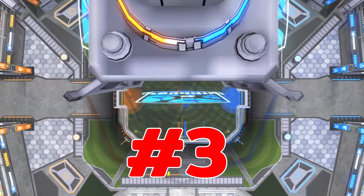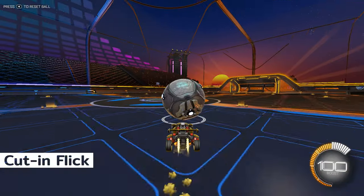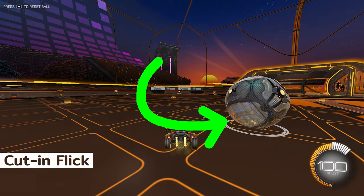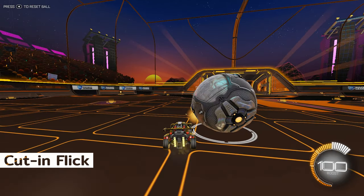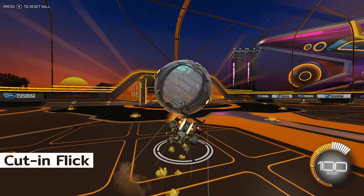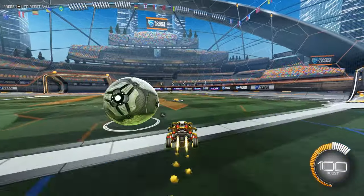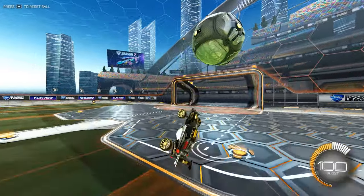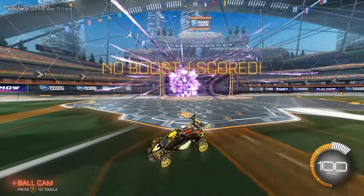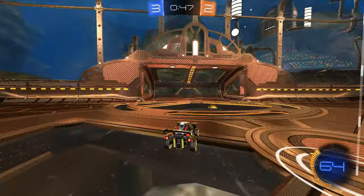Finally we have our third cut-in: the cut-in flick. Just like the cut-in double jump, you simply want to slip underneath the ball, but now depending on where the ball is touching on your car, you can do a flip to flick it upwards. Mostly you'll find yourself doing either a side flip flick, or if it's more towards the front of your car, a diagonal flip towards whichever side the ball is touching. Getting comfortable with all three types of cut-ins is a great start when you're starting to mix up your offense.